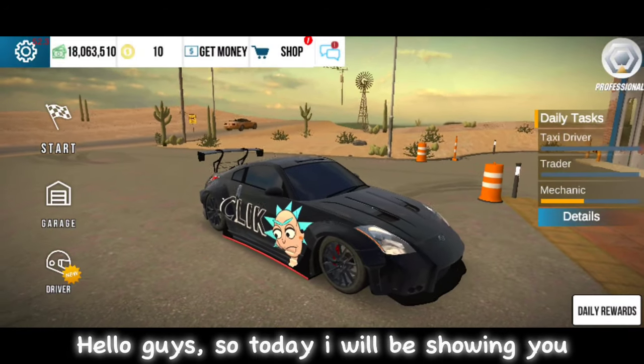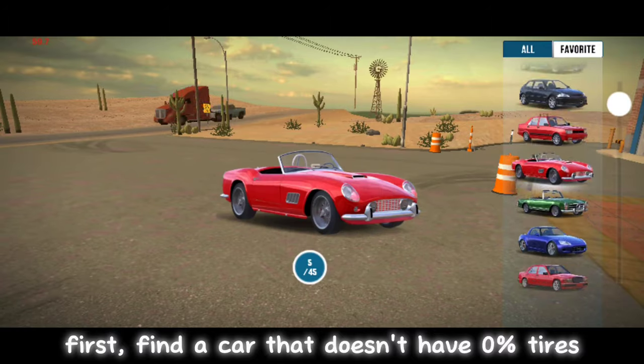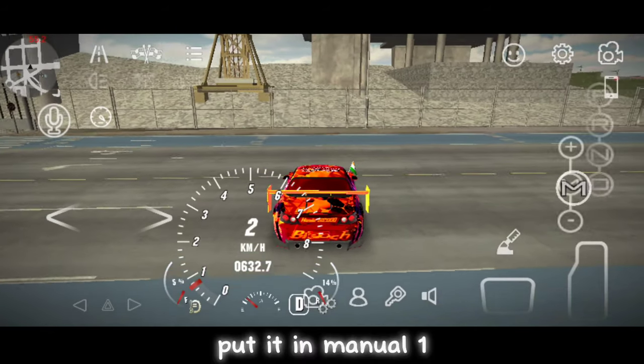Hello guys, so today I will be showing you how to burn your tires. First, find a car that doesn't have 0% tires. Then go to city 1 and go to a random wall. Put it in manual 1.